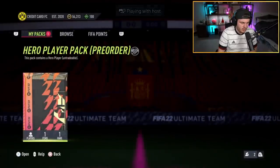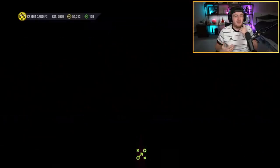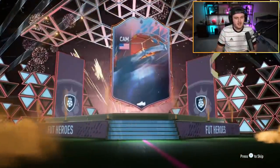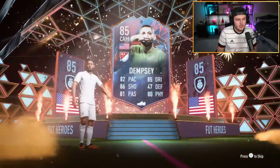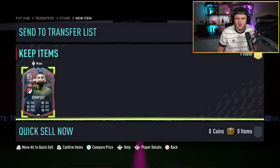To clear up any confusion in this video with these packs: if you pre-ordered the ultimate edition of the game before or on August 11th, you get this pack. If you did not pre-order the ultimate edition, or you didn't pre-order it before August 11th, you don't get the pack. That is as simple as that. So if you haven't got the pack, it's probably because you didn't pre-order the ultimate edition before August 11th. If for some reason you really think you did and you don't have the pack, I would say contact EA support — they might be able to help you.